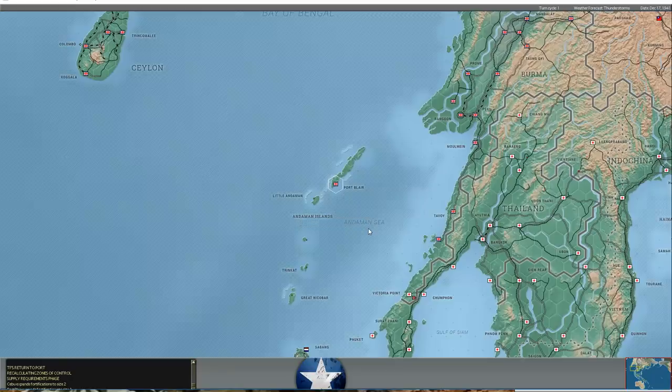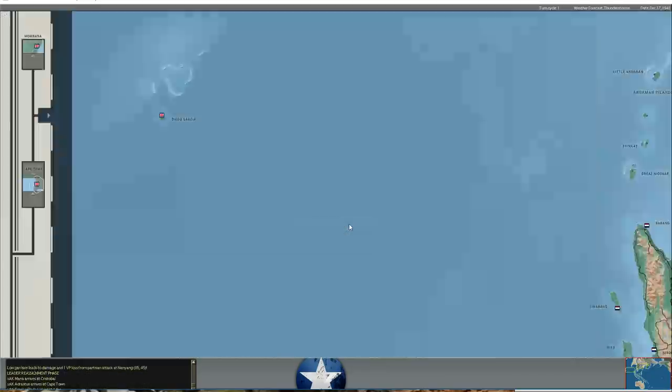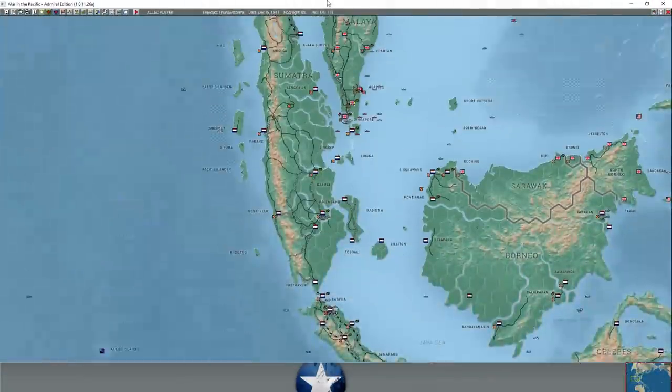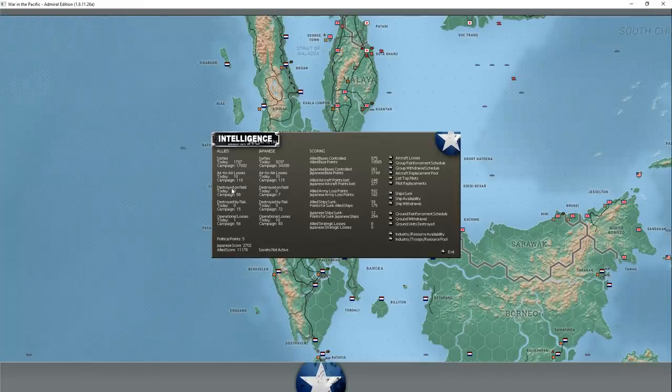We're back and I've completed most of my turn. Let's take a quick look at the combat results. We had some air-to-air combat on the Malay Peninsula last turn. Looking at the combat results: 10 air-to-air losses on our side, we're claiming 10 Japanese air-to-air losses, nothing destroyed on the ground, 3 Japanese aircraft destroyed by flak, 10 Japanese aircraft destroyed in operational losses, only one Allied operational loss. Looking at aircraft losses specifically, we're claiming 9 enemy Zeros destroyed - 4 in air-to-air combat, 5 in operational losses.